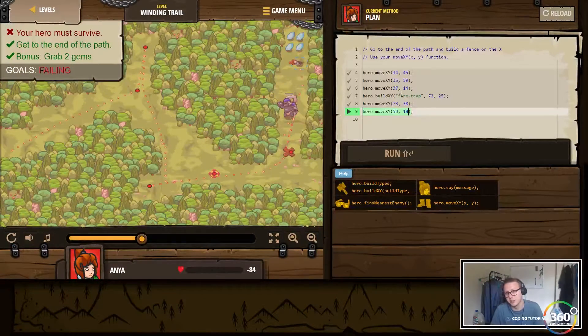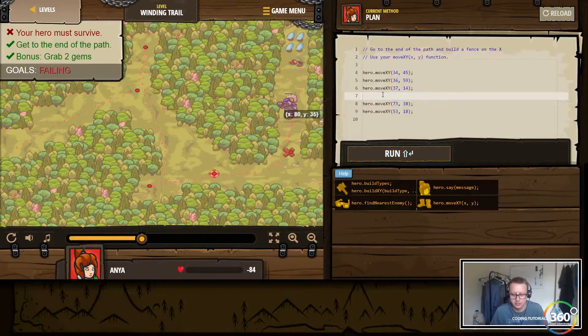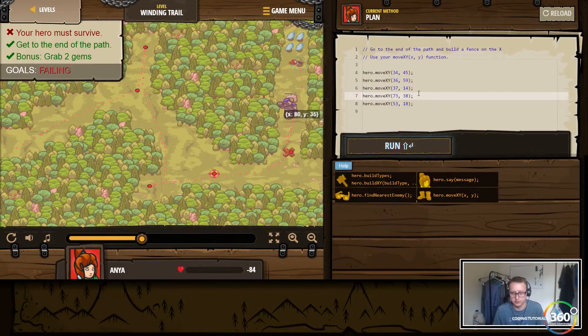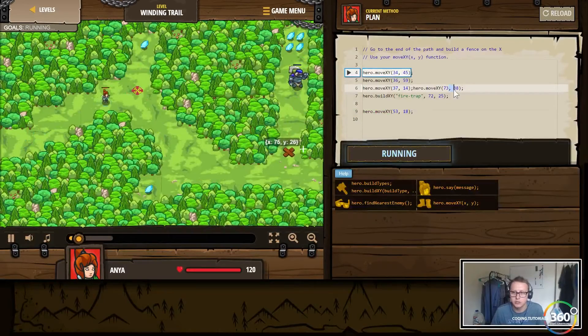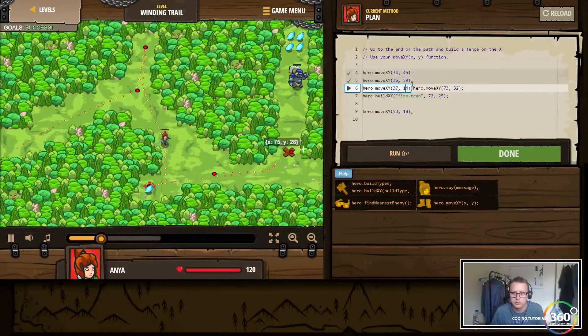Apparently we can trigger our own firetrap, so we need to move it. We're going to change the move to about 32 — we don't want to go out too much because we took a lot of damage. We're going to go up first, then build the firetrap. This value should remain 25, and we'll change the move up to 32.